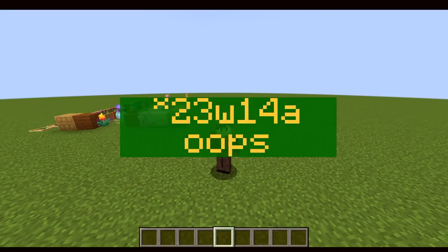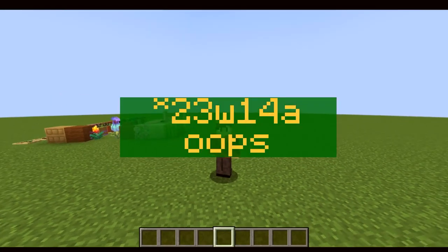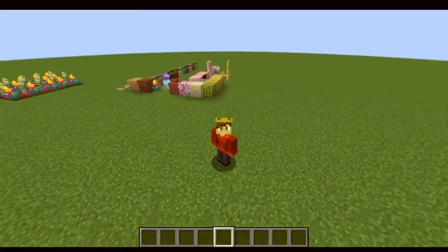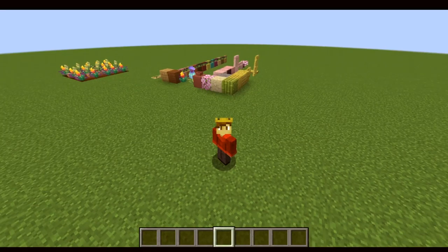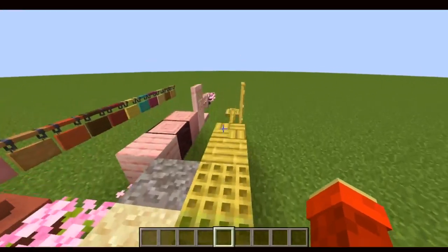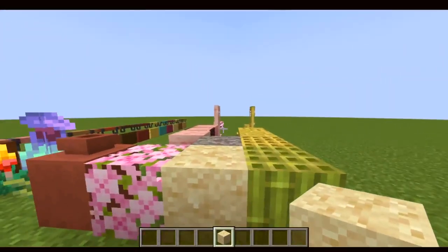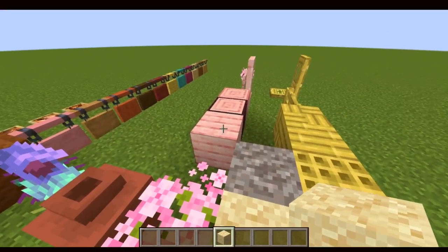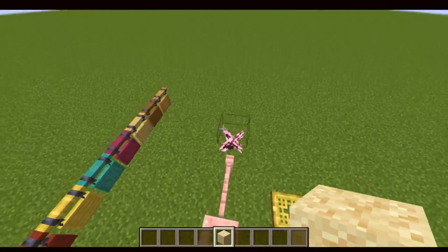As of snapshot 22w14a, which is what I'm recording this in, there is a good amount of blocks that were added. This includes many blocks such as the bamboo wood set, suspicious sand and gravel, the cherry wood set, and what you find in the new cherry grove biome.